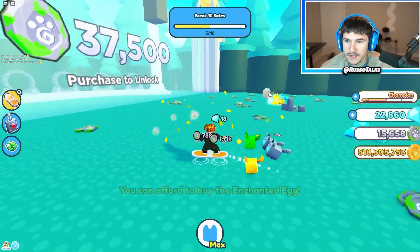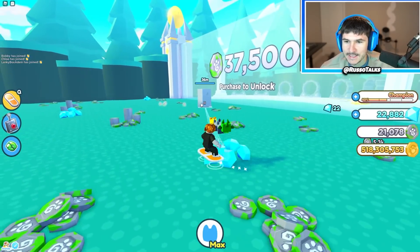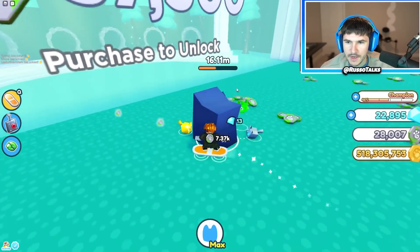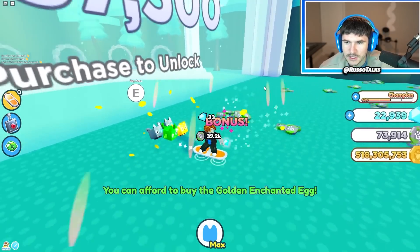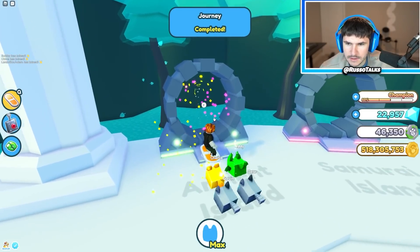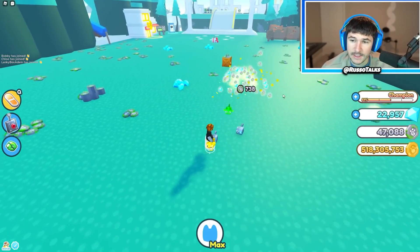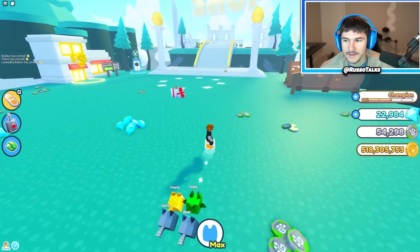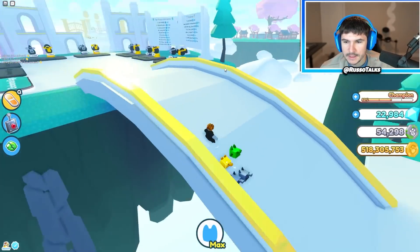Huge shout out to the guy who gave me stuff — even if he was trying to scam me, somehow I have a lot of stuff now. So now I get tech coins in this area and these are small coin piles, but I have some pretty decent pets here so I can get things pretty quickly. 5,000 already! I can buy the enchanted egg. All I got to do is get 37K to open this zone area. Maybe I should get pets first instead of going through this zone. Let's go ahead and destroy this — I can afford to unlock the portals area.